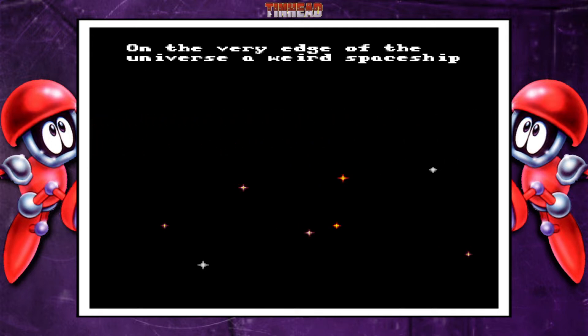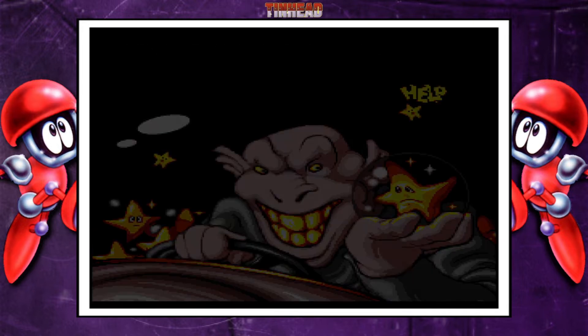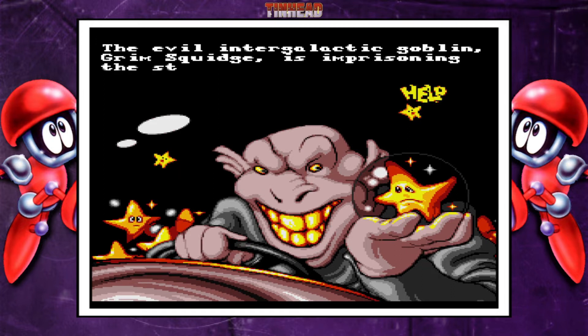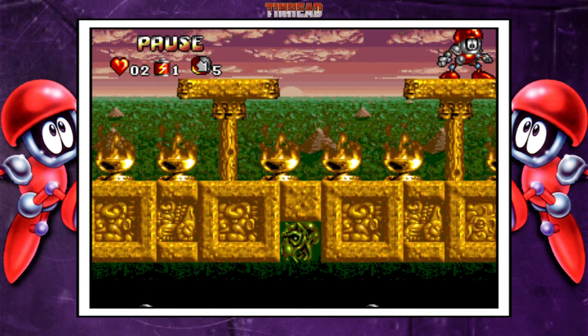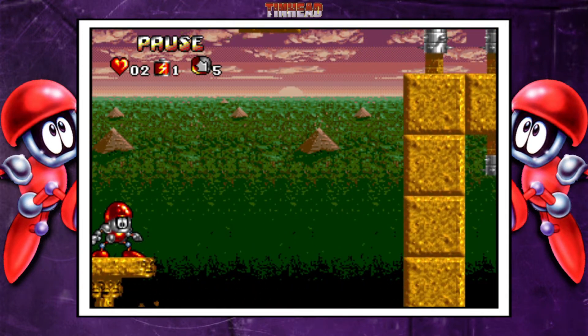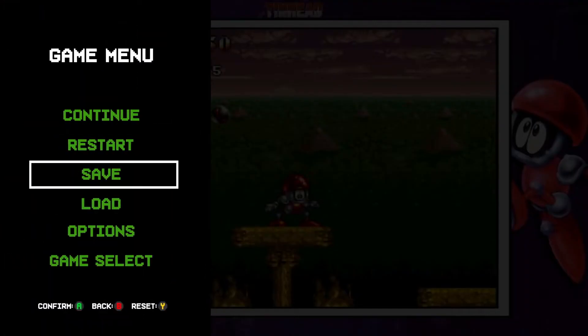Pico did a really good job with this one, giving you options. You're able to change the look of it and make it look like it did with the scan lines, like it did on the original console, or you can look at a much cleaner version like you see here. They did just a really excellent job with this game. You can get this now on modern consoles for $4.99.